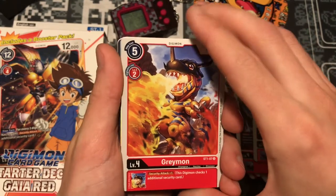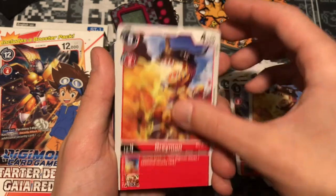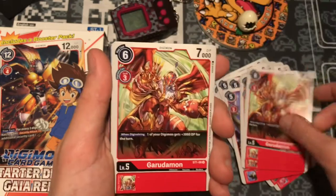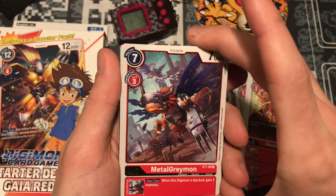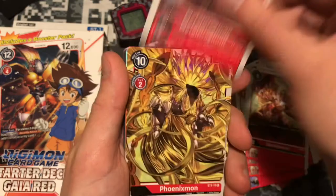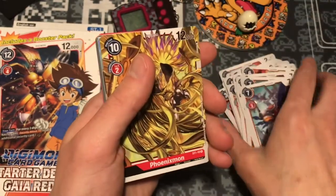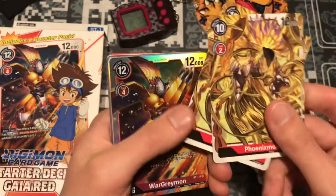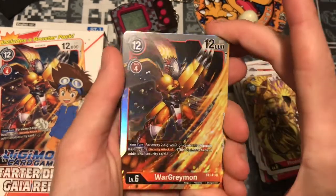We got some Greymons. Love that art, and it has a great inheritable skill with security attack plus one. Gargermon — pretty cool art, I like the Gargermon. Metal Greymon in flight. How does he fly with all those holes in his wings? It's a mystery. Metal Greymons. We have Phoenixmon — really awesome art on this card. Two of those. And WarGreymon — another awesome art card, it's very shiny.